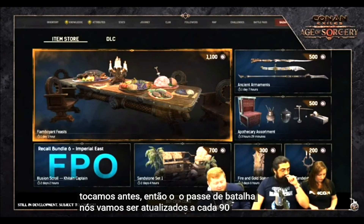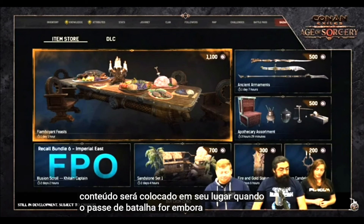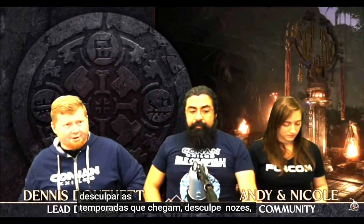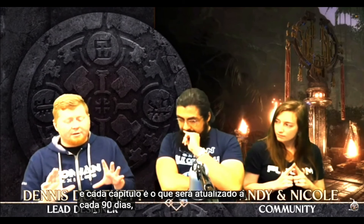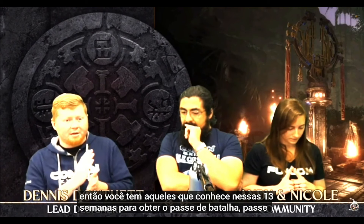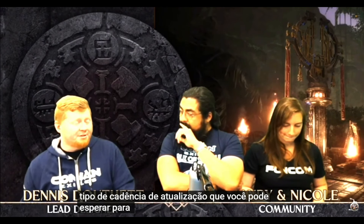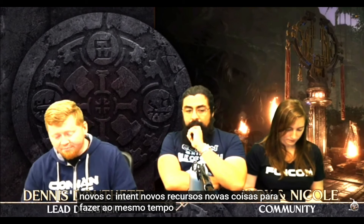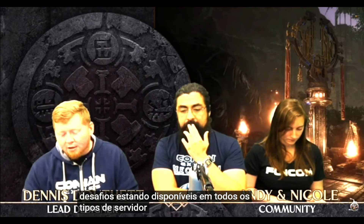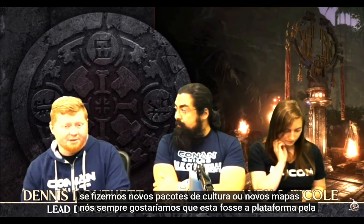The battle pass will be updated every 90 days, right around 13 weeks. All previous content will be removed and new content put in its place when the battle pass goes away. The ages will typically span two to three chapters, and each chapter is what gets updated every 90 days. The battle pass and shop are intended to replace the old DLC packs going forward — if we make new culture packs or new maps, this will be the platform we deliver them through.